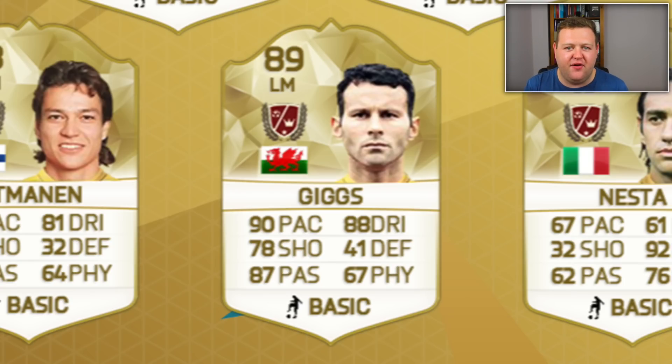Man United fans can get excited for Ryan Giggs because he's been given an 89 overall rating, and his card looks pretty decent too: 90 pace, 88 dribbling and 87 passing. Pretty sure they've only given him three star skill moves, but who cares when you've got that much pace and that good dribbling. You're just going to be tearing down the left-hand side and whipping that ball in to your striker.